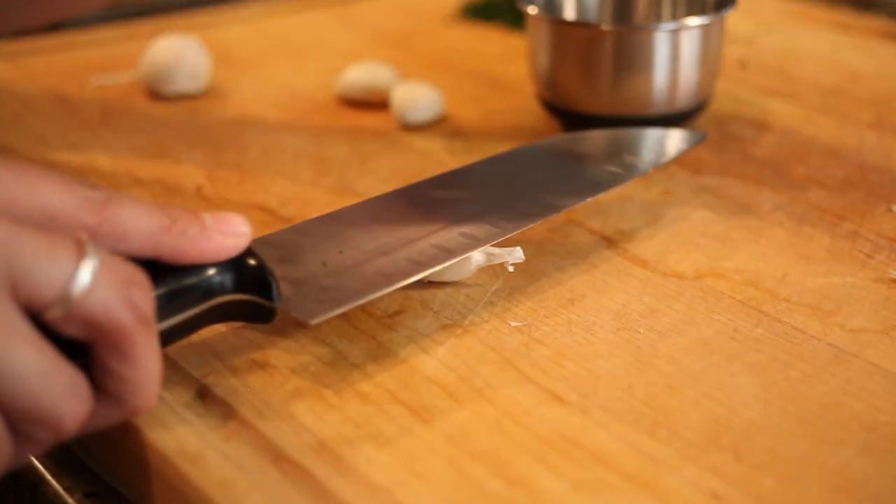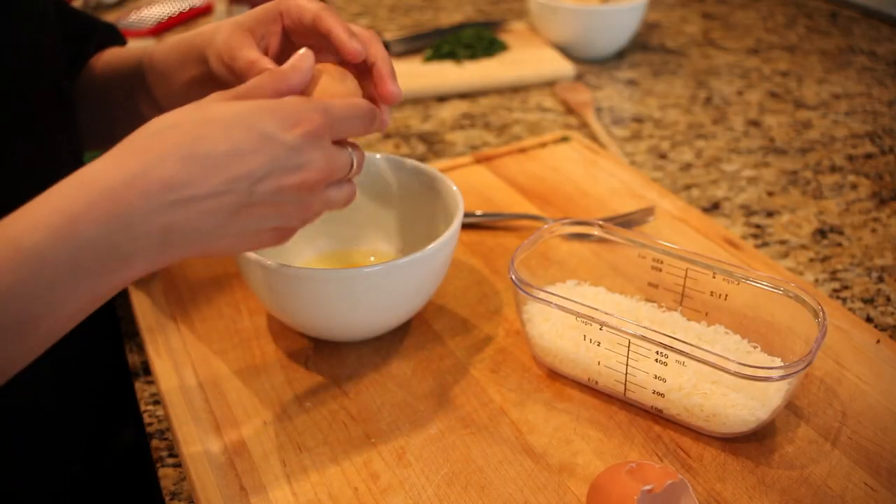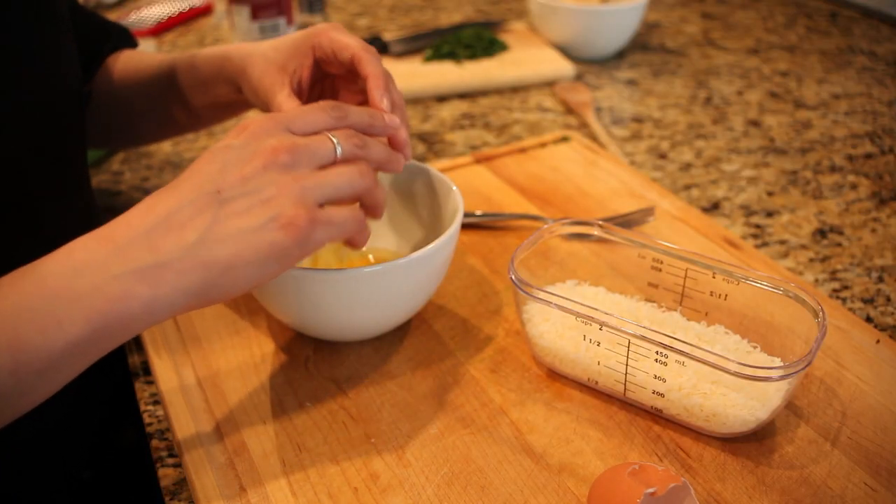A tip for peeling garlic: crush it to loosen up the skin. Mix 2 eggs with 1 cup of grated Parmigiano Reggiano.